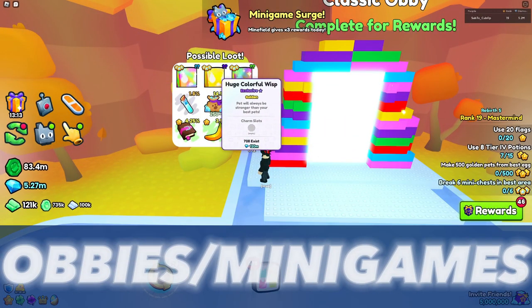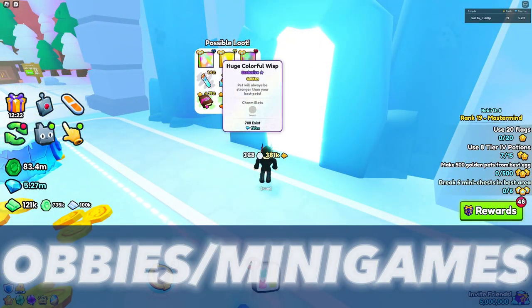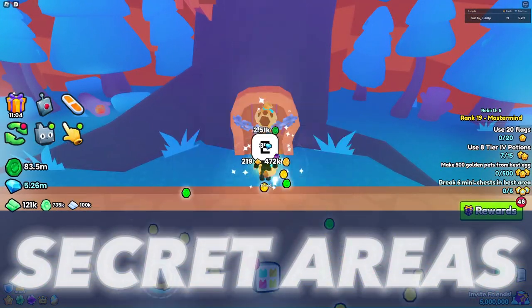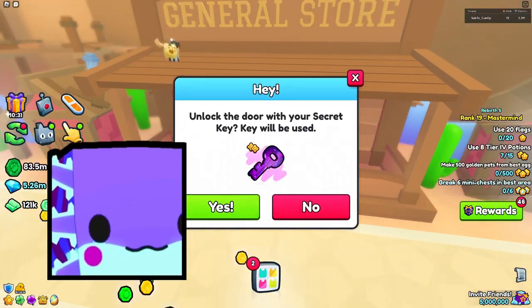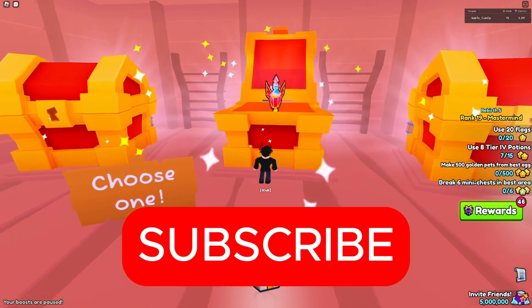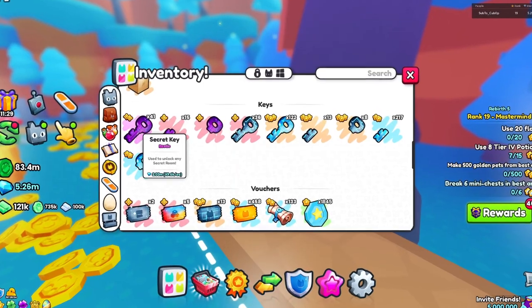Moving forward, you can get the huge colorful list from completing different obbies within the game, although some of the games that aren't obbies may also have a chance for it. You can also find the huge from opening rebirth chests located within them. Secret areas are another great way to collect the huge, featuring the huge loomy axolotl that can be found if you are extremely lucky. Secret areas are located within the spawn world, and only the secret areas in areas 15 and 33 contain the huge. You just need a secret key to enter one.